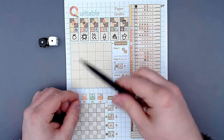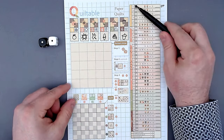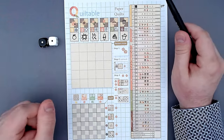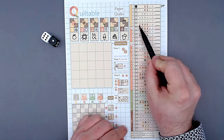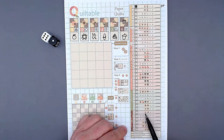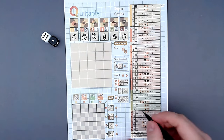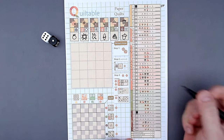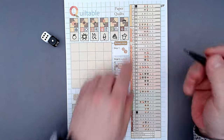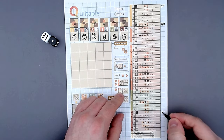Now it's the quilting master's turn. Samantha will take these two dice and claim a pattern if available. The only pattern available is one-one, but I already claimed it, so Samantha will not claim anything. Next turn: one and six. I can claim the pattern down here - corn, flower, flower, corn - or six-one which is a corn and flower. I'll claim this pattern here. Samantha will claim one-six since six-one is already gone. I'll mark it with 'QM' for quilting master.